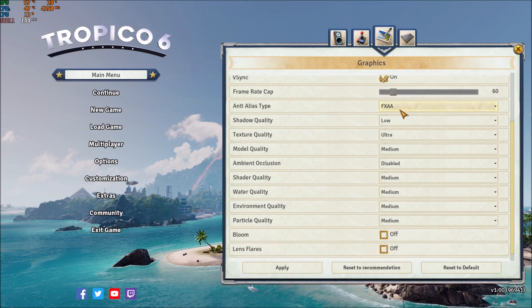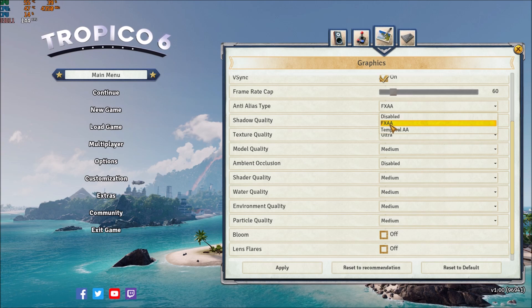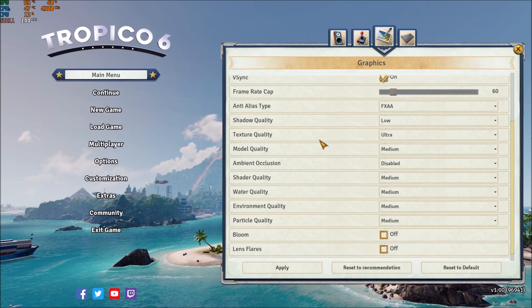For anti-aliasing, I'm using FXAA. You will gain about 3% FPS going from temporal to FXAA. Don't go with disabled because you will see that the game looks bad without any anti-aliasing. So just play with FXAA.